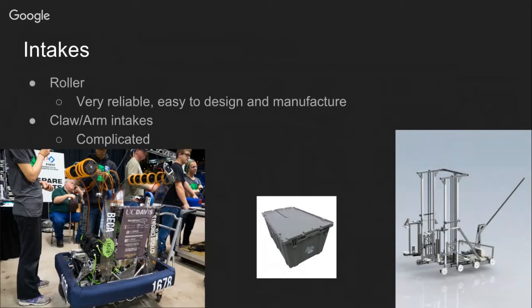Roller intakes are very reliable, easy to design, and easy to manufacture — not very complicated at all compared to claw and arm intakes. One thing you do have to be careful of is compression. A lot of times the game piece is a little squishy, and you have to figure out the best amount of compression to effectively intake it. For example, for 2016 we determined that about two inches of compression would be perfect for the ten-inch dodgeballs used in the game.